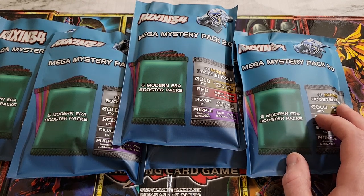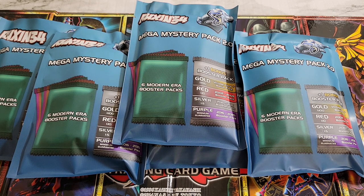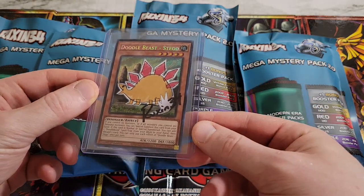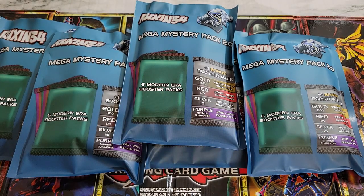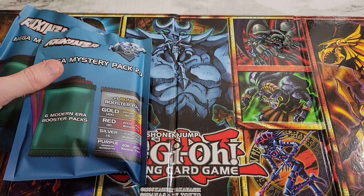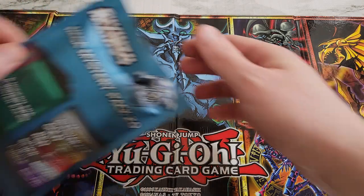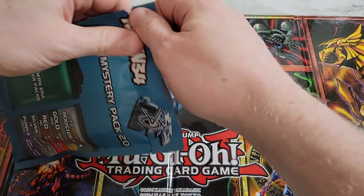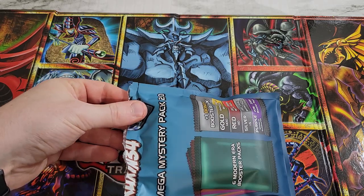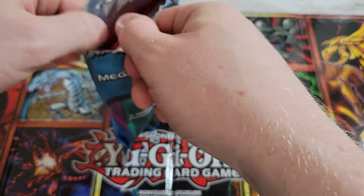Six modern-era booster packs — a lot of the recent stuff like Photon Hypernova, Legendary Duelists packs, Amazing Defenders, things like that. They've also added in signed cards from Ruxin, which I actually got — I got Doodle Beast Stego, which he signed, and I think that's hilarious because I love the Doodle Beast cards. They're goofy and funny-looking. There's also a chance to be on his 'Guess That Price' show. The six booster packs are generously worth maybe four bucks each — that's $24 in packs, and these go for $50 — so you can factor in the value and what you expect to get back.